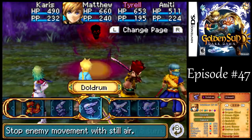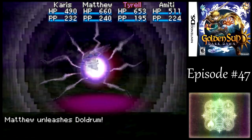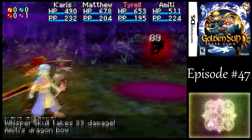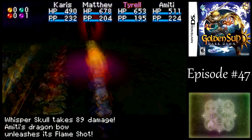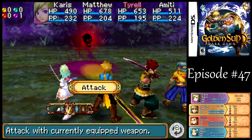There's a new enemy over here. The Whisper Skull is weak to Jupiter. It can also inflict the curse status, death curse status, or just flat-out instant death right there. So you want to watch out for that. That's why I used Doldrum there.